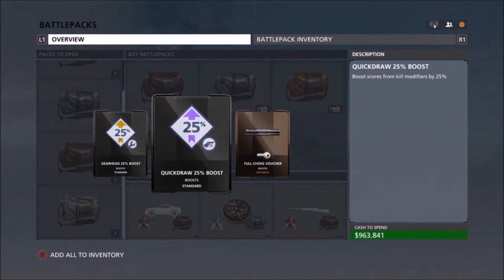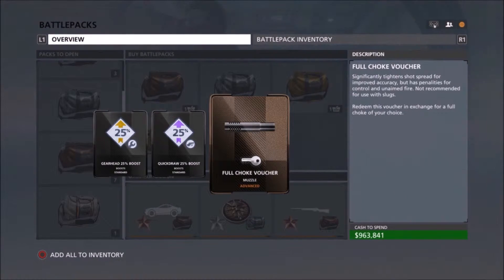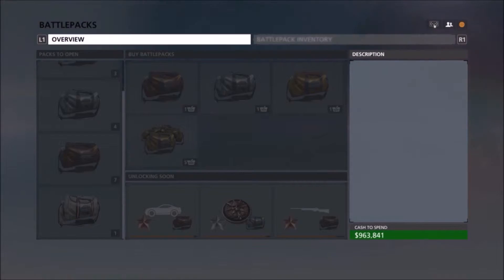We got two more boosts — a quick draw and a gear head — and a full choke voucher. The voucher is pretty good because it's something that takes a while to build up to when you're using the shotguns, so I'm glad about that.